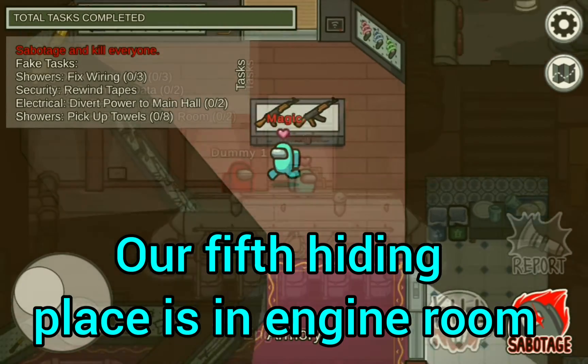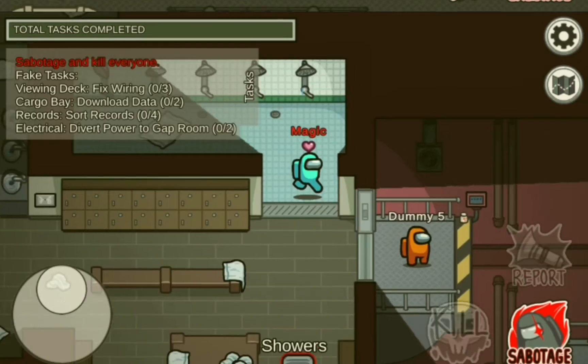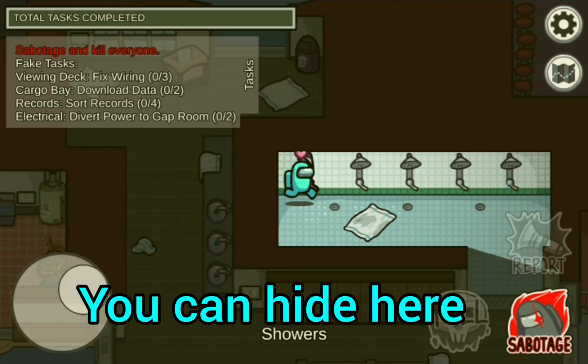Our fifth hiding place is in Engine Room. You can hide behind this machine. Our last hiding place is in Showers — you can hide here.